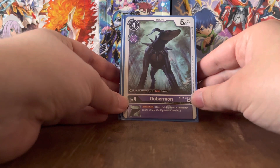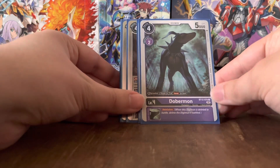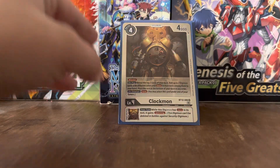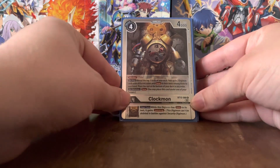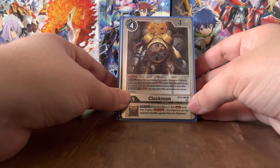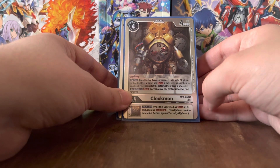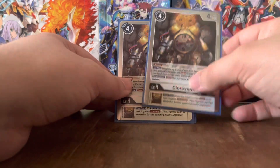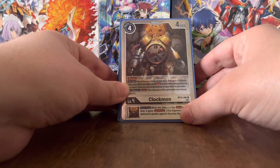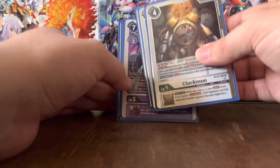Dobermon Digivolves for 2 on top of a Level 3 Digimon with 'save' in its text, and its Inheritable Effect is Retaliation — meaning when this Digimon is deleted in battle, delete the Digimon that it battled. We've also got Clockmon again. Blocker on play; reveal the top 3 cards of your deck and add up to 2 Digimon cards with different colors and 'save' in their text among them to your hand, then place the rest at the bottom. On deletion, save — it just goes under one of your Tamers. Its Inheritable Effect is: your turn, while this Digimon has 'save' in its text, it gains Jamming, meaning it can't be deleted in battles against security Digimon.